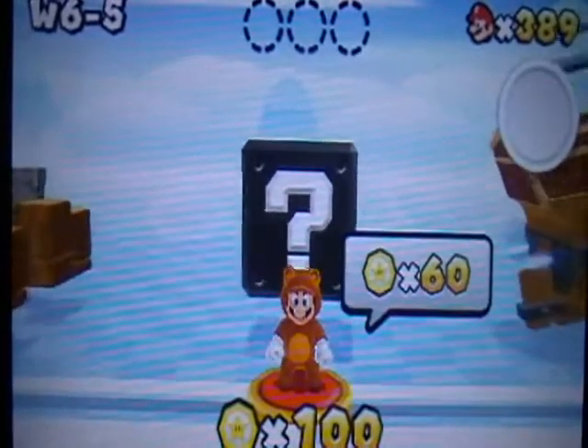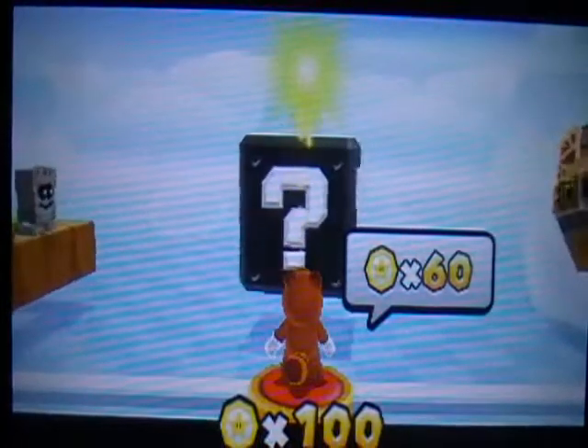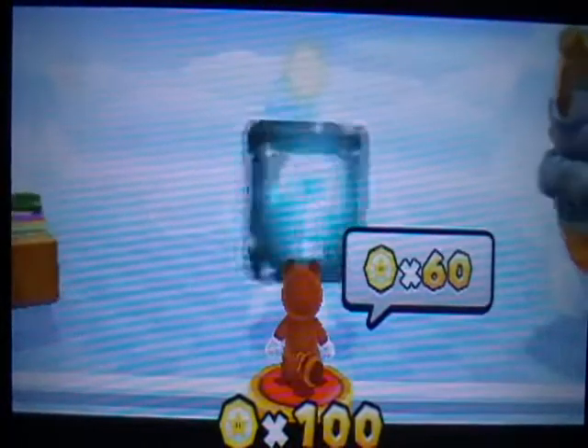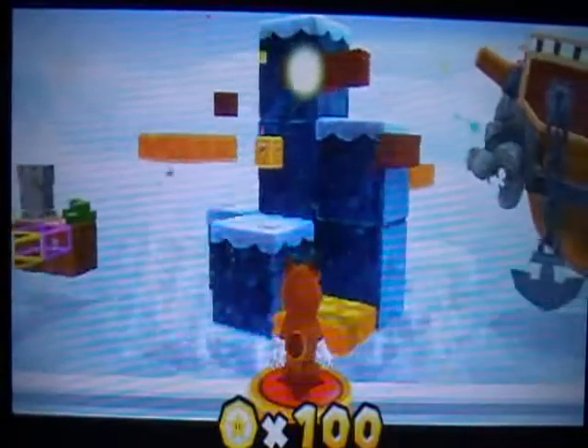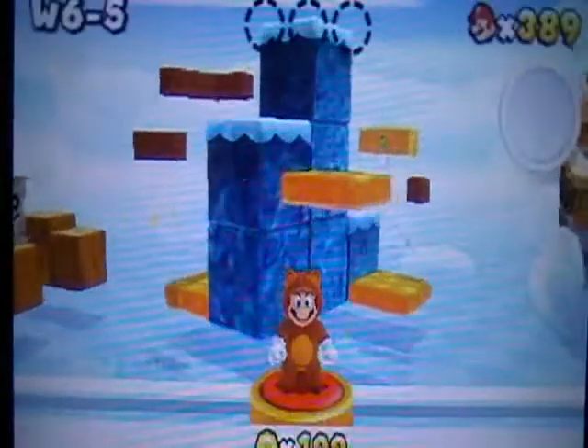Welcome to the next part of my Super Mario 3D Land walkthrough. In this part, we're going to take on World 6-5. You have to pay 60 coins to enter this level, and it's icy according to the map.